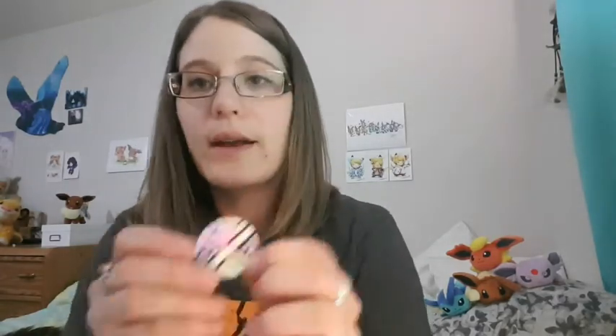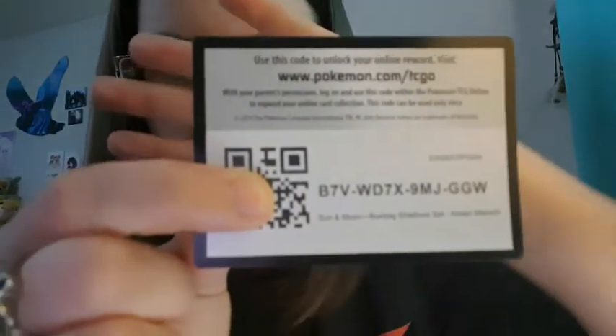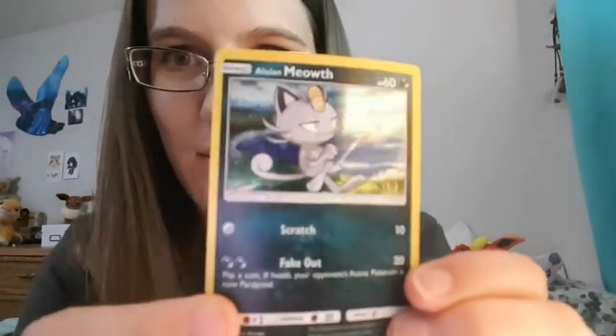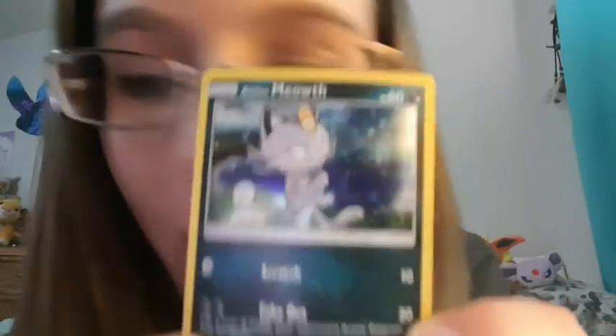Here we have the three packs. I wanted to show you guys the promo card as well as the coin — there's the coin, a nice Metagross coin. And then the promo card, the Alolan Meowth. It keeps wanting to focus on my face, but there it is.